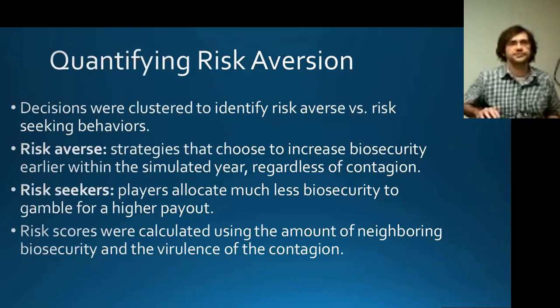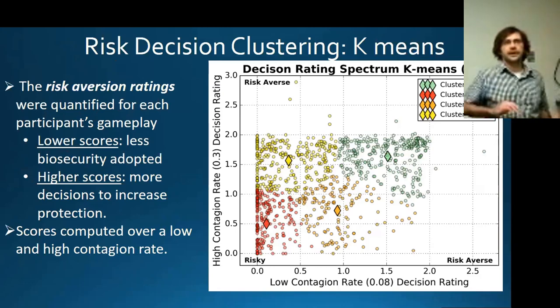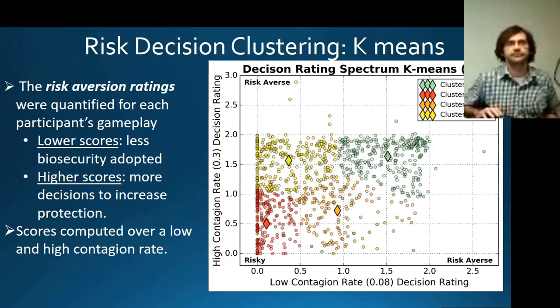We calculated each of these risk scores using the amount of neighboring biosecurity on the board as well as how contagious the disease is. Here we quantify the different decisions made by each participant — every circle represents a different person's gameplay. On the x-axis we have decisions based on a low contagion rate; the y-axis represents higher contagion. Lower scores represent people who implement very little biosecurity — these are the risk seekers. Zero-zero is a point where no biosecurity was implemented throughout the entire game. On the opposite end are the risk-averse players, the green cluster, who implement the most biosecurity earliest in the year and are very cautious about being infected.